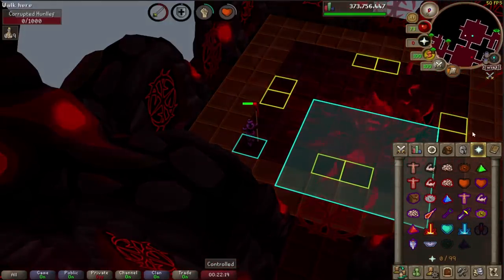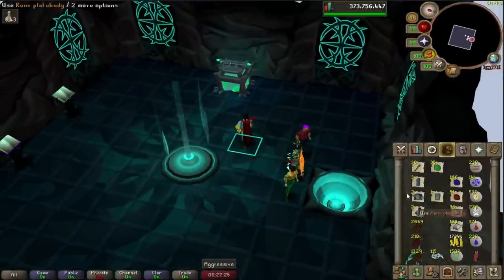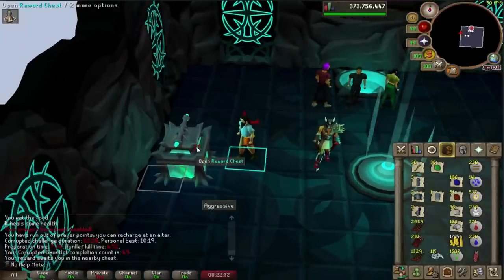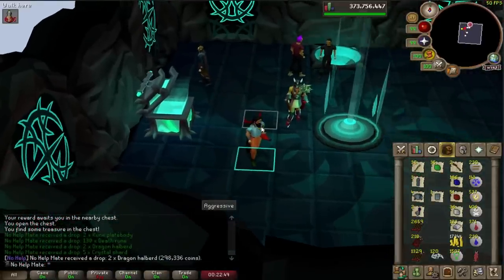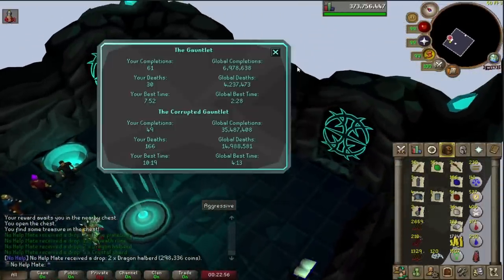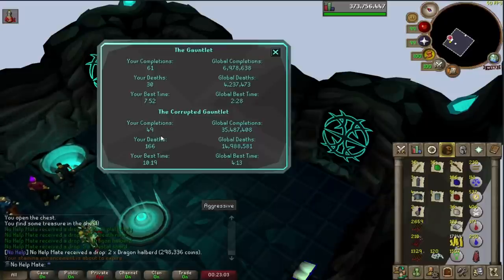And there we go — we've completed the Corrupted Gauntlet with a ton of food and a full potion left. So we could have made a lot more mistakes than we did. We can turn the Hunliff Helper plugin off now and go ahead and loot the chest. Actually a decent haul there — we got 300k, two rune plate bodies, two dragon halberds, fire crystal shards, and 130 death runes. Overall that's KC 49. It's definitely possible for you guys to go ahead and do. As you can see from my KD ratio, it does take a lot of learning. I can confidently do it now — most of the time. I'd say every five times I die one or two times, but I'm still learning and we can only improve from here.